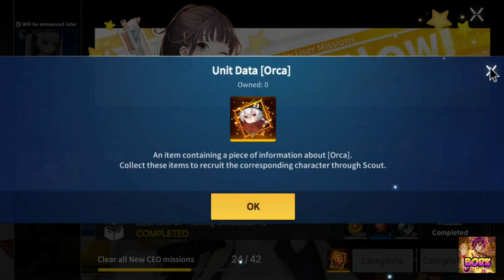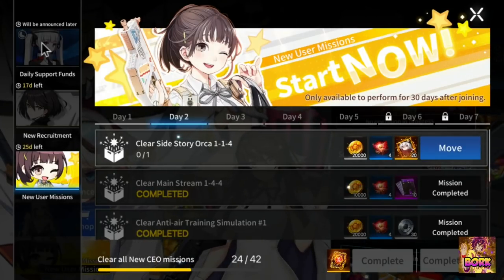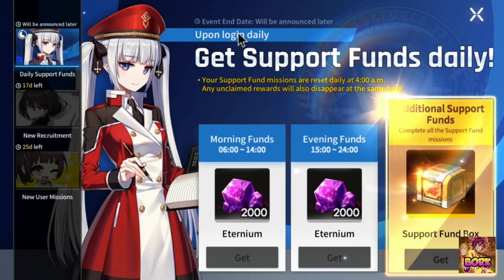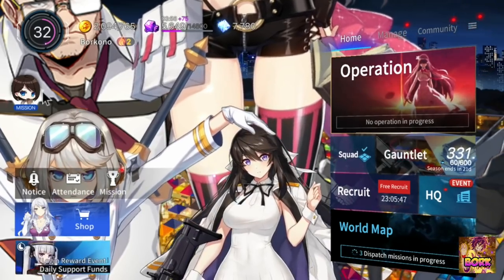Not to mention this one — I have to jump into the Orca side missions. Get this because it's kind of hidden away from the menu and not really showcased. There's no end date for this particular thing, so get this 4,000 Eternium and this support fund box right there in the corner.